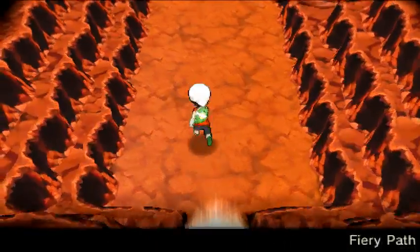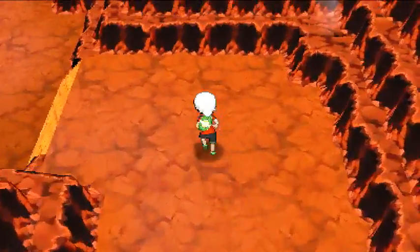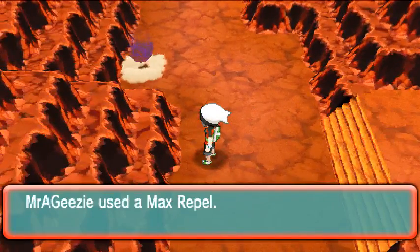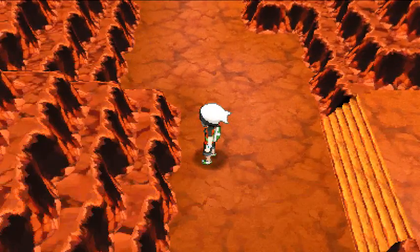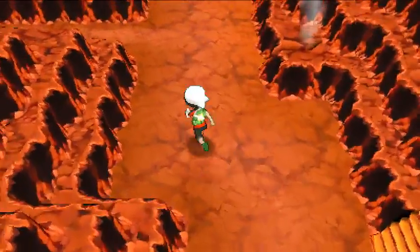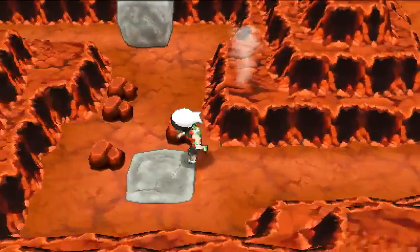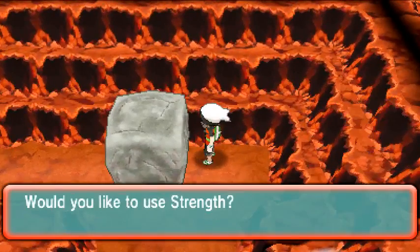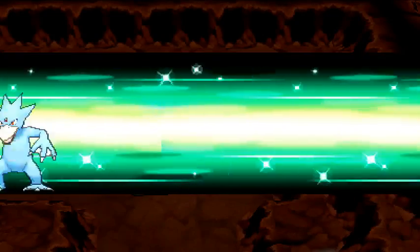Here we are from Route 112 going to Fiery Path. Now Fiery Path there is one secret base here. You have to have Strength and you have to move all these boulders and such. Show off your muscles, Golda.